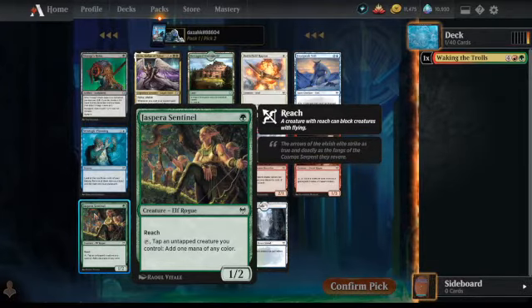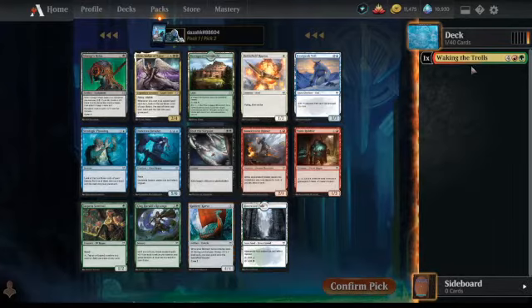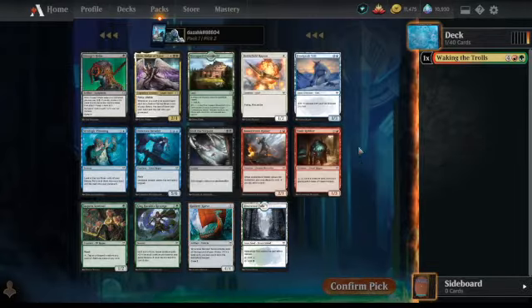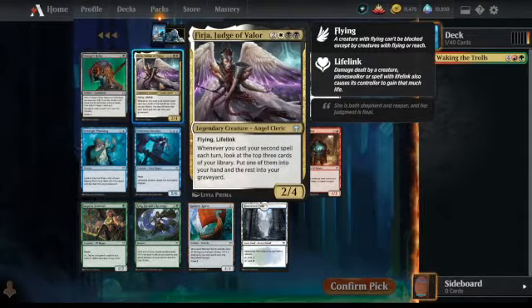We've got the 1/2 reach elf — that's a pretty good 1-drop. King Harald's Revenge seems good, it's kind of like a green removal spell. I think King Harald's Revenge might be the best card here, but if we want to pick the best card we pick Fergir, Judge of Valor. It's going to be hard playing both of these cards in the same deck, so I think we'll try just picking the best card. We'll pick Fergir.